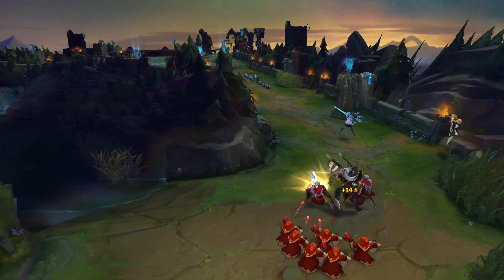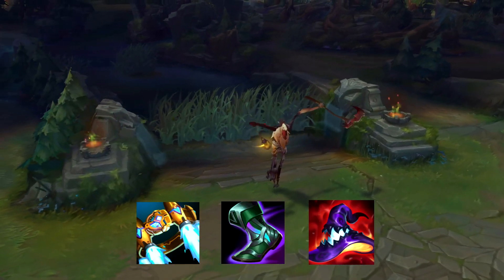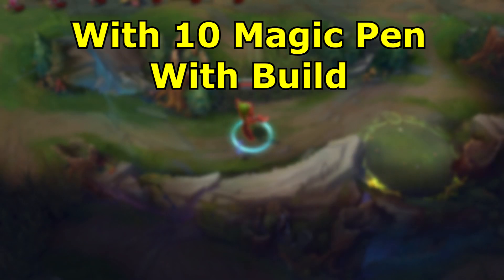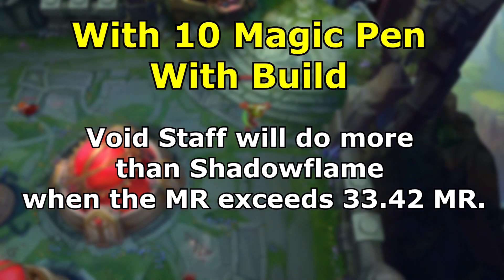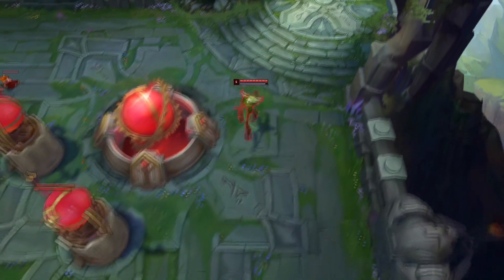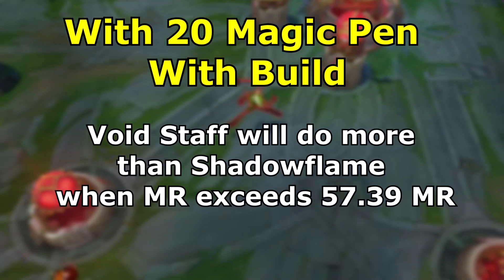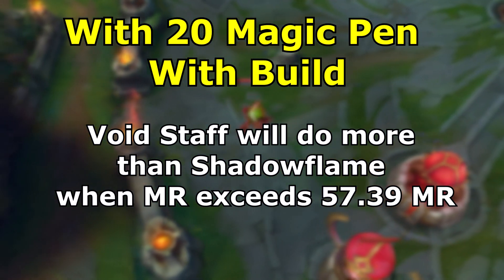Now let's add some other items to the context. Fiddlesticks now has Rocket Belt, Sorcerer's Shoes, Deathcap, and then either Void Staff or Shadowflame. Looking at the 10 magic pen case, or the minimum value case, the enemy must have greater than 33.42 magic resistance for Void Staff to do more. Looking at the maximum value 20 magic pen case, the enemy must have greater than 57.39 MR for Void Staff to do more.